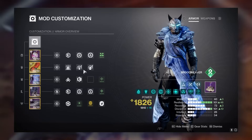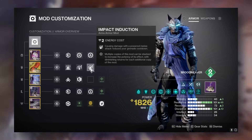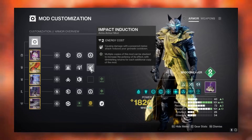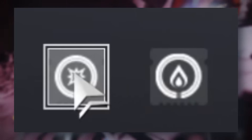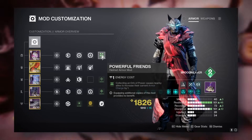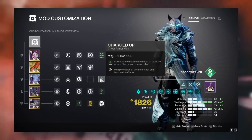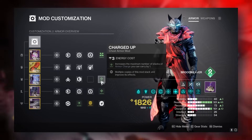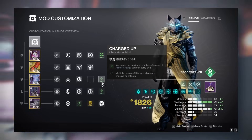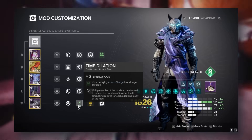For your armor mods, they don't matter too significantly. Bolstering Detonation, Momentum Transfer, and/or Impact Induction on your gloves are really good to get your abilities back quicker. You want some way to make orbs, so I have siphon mods on my helmet. Put on Powerful Friends to give your teammates armor charge when you pick up orbs. I'd recommend Charged Up and Stacks on Stacks to get up to times-four armor charge in only two orbs.